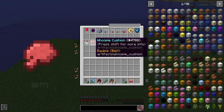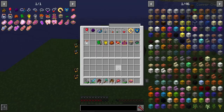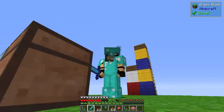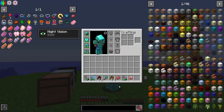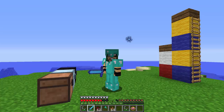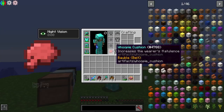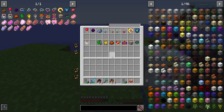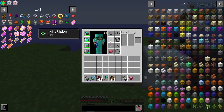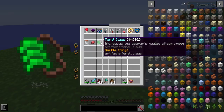We've got probably the most overpowered item in all of this mod, and that is the whoopee cushion. Basically it allows you to fart more frequently — that's pretty much all it does. There's no crafting recipes for these things — they're all drops. I imagine you could probably install a mod that would allow you to add crafting recipes for these, but by default these don't have them.